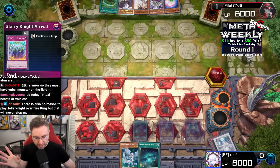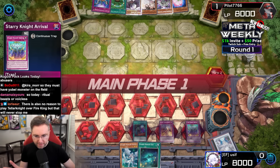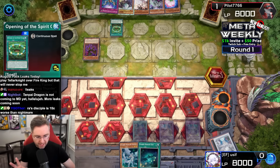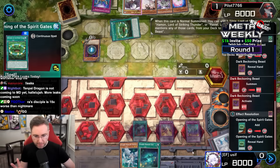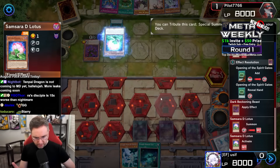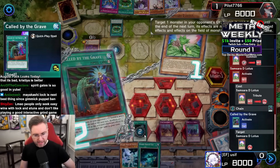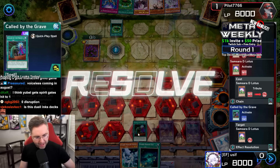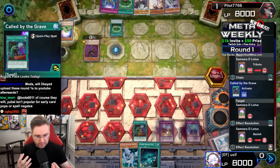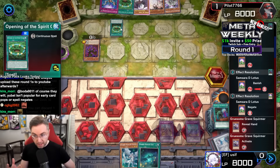Game two — we're setting three and passing. Will this turn into any form of disruption? Probably not. Opening of the Spirit Gates again, summoning Dark Beckoning Beast, searching another Spirit Gates, additionally summoning D Lotus. Should we even read these traps if we're not activating them? Cover the grave, fingering that D Lotus — Ash or Impermanence onto D Lotus is actually quite good.